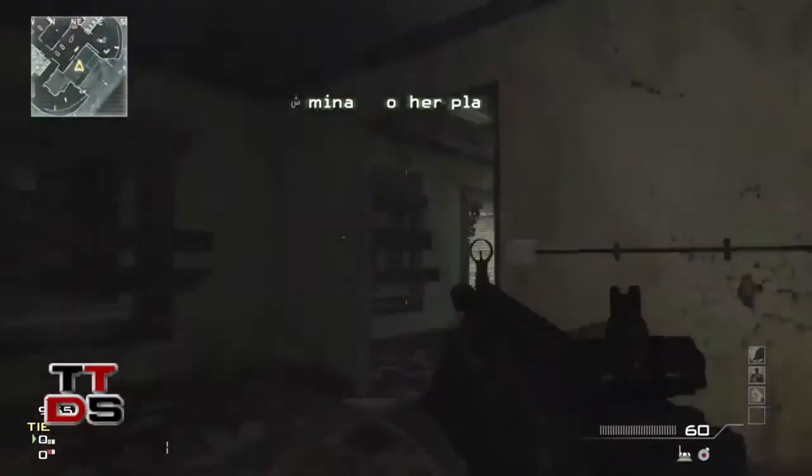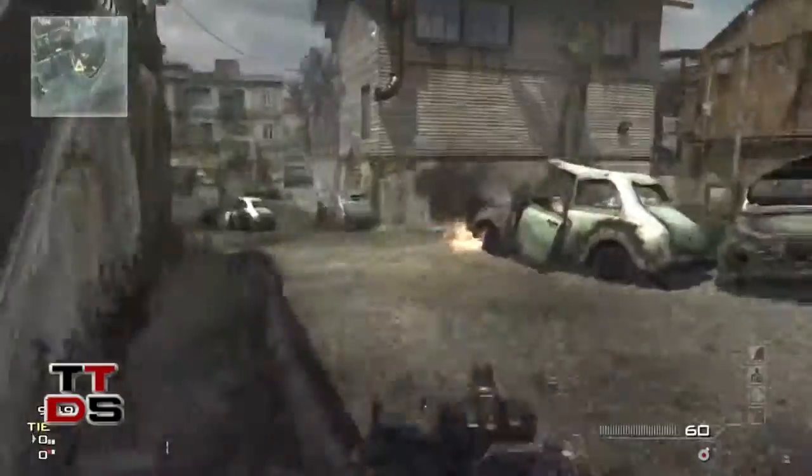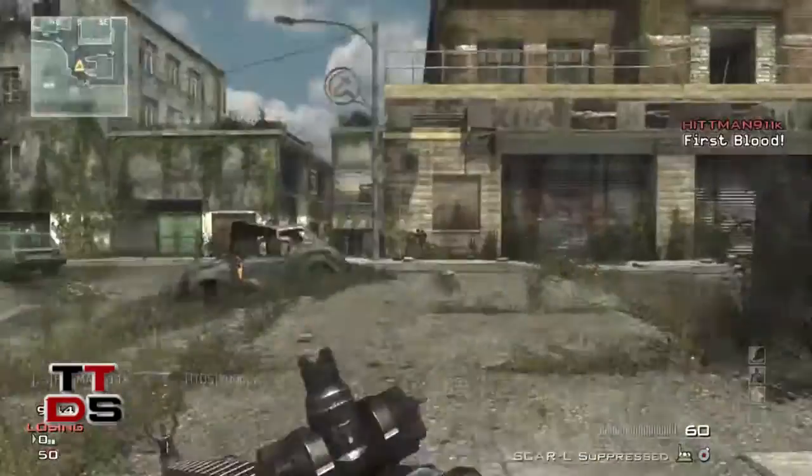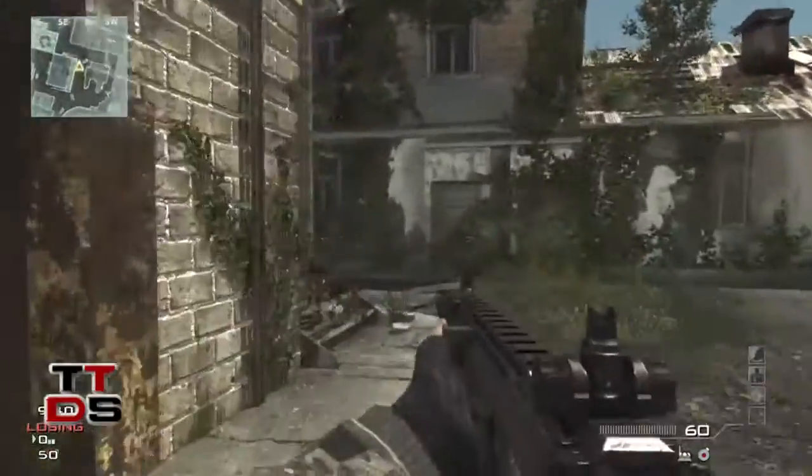My class setup for this game is going to be the Silenced Scar with the Kick Proficiency, that portable radar you just saw there, Semtex Grenade, and the perks that I picked are Sleight of Hand, Hardline, and Dead Silence.